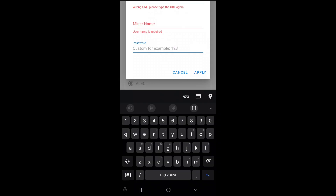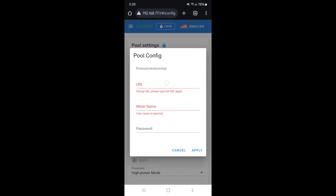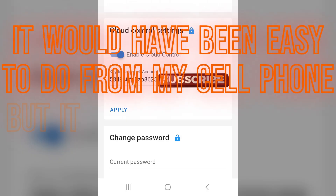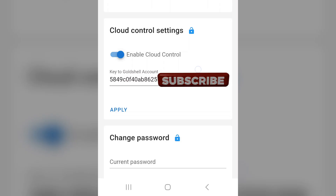Now let's do the same for Aleo — tap on Aleo, hit Add. I'm going to use F2 Pool stratum — just make sure you pick the correct one because there is a Goldshell-specific stratum for Aleo on F2 Pool. Hit Apply. To download the firmware I want to use Goldshell Hub, so you need to enable cloud control and type or paste your Goldshell key in there. I'm enabling cloud control, pasting my Goldshell account key in, and now I can use Goldshell Hub to update the firmware.